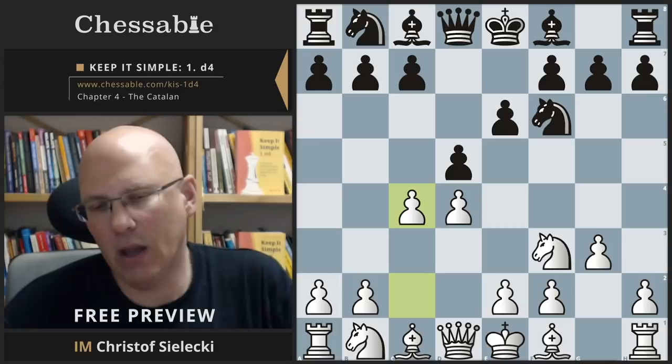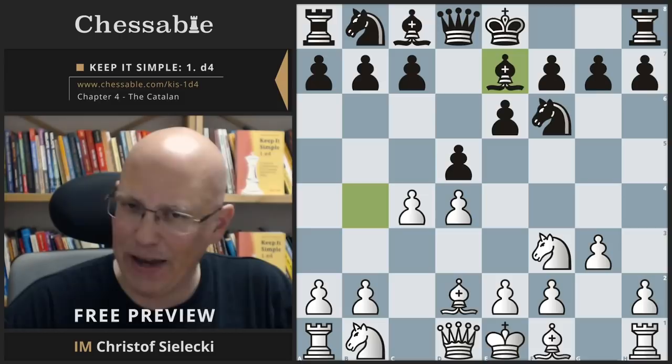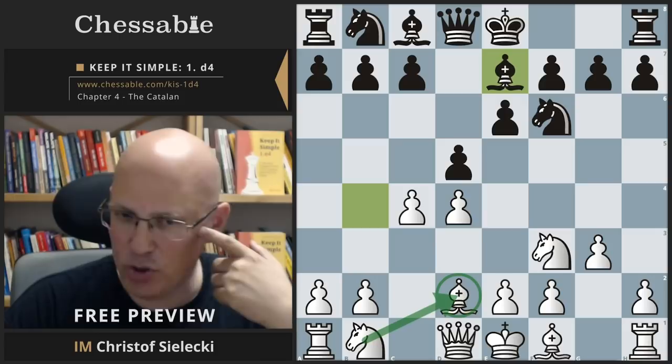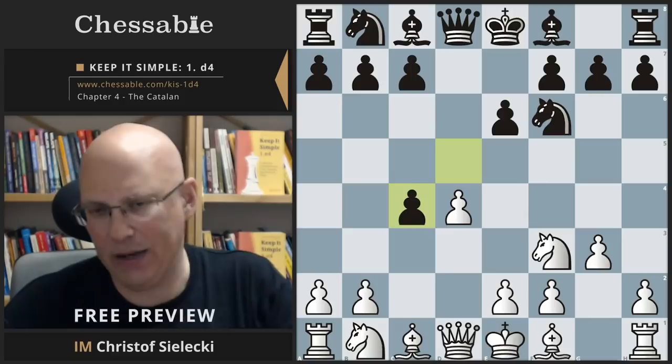The first line to consider is the move bishop b4 check, which enjoys a very solid reputation. The idea is that after the normal reply bishop d2, black goes back to e7, and he is basically claiming that this extra move hurts white. In some regard this is definitely true. If we later examine the closed Catalan, we'll see that very often this is a good spot for the knight, and the bishop often wants to be on b2 rather.